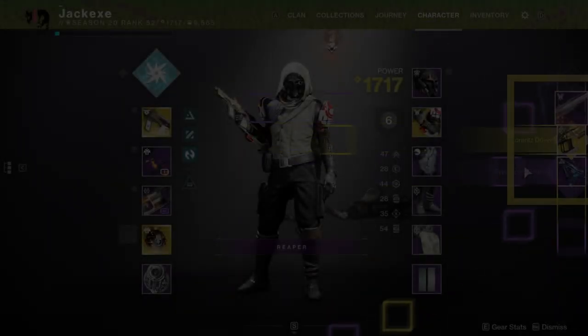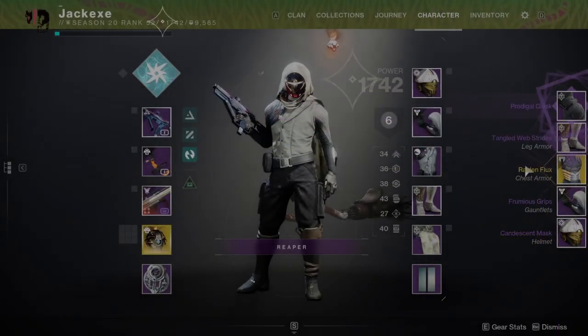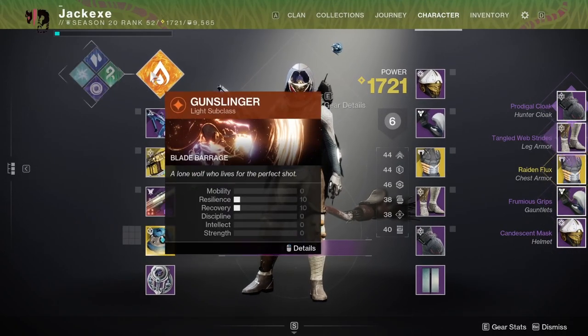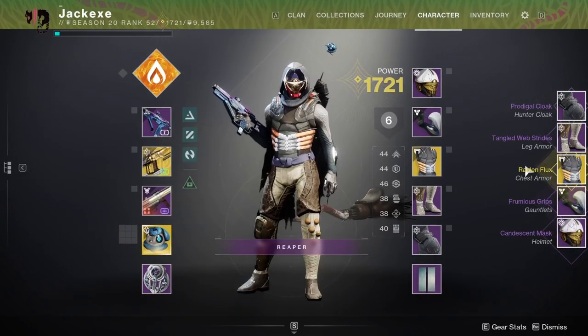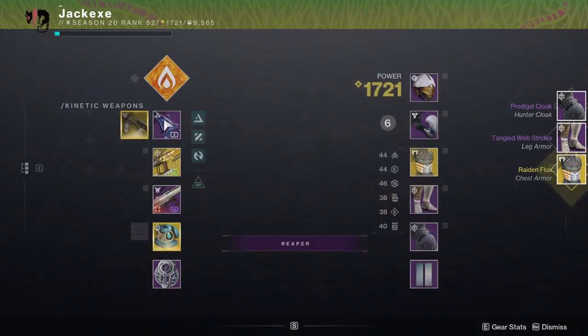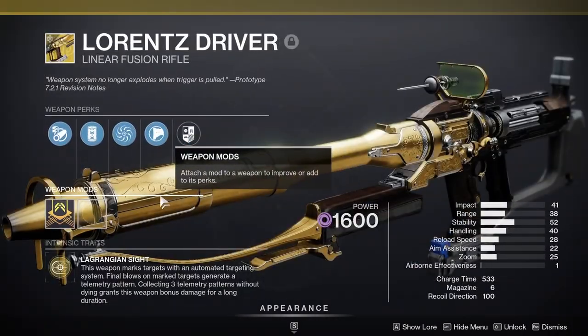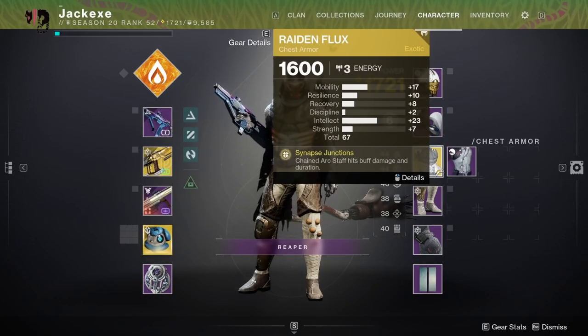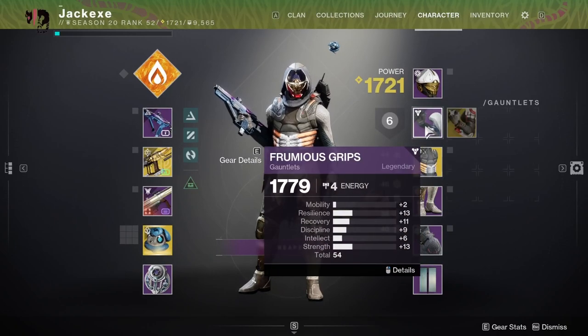This is where we put the strike into the campaign, but since you can't select the difficulty of the strike or have it not matchmade, I decided to skip it. Instead, we embark on Aeris' wild ride. Our tools? Solar, Strand SMG, Lorenz Driver, and Stasis Rocket Launcher. At this point, armor is barely worth talking about — it all sucks because I have been playing through the campaign and have just accrued so much garbage.